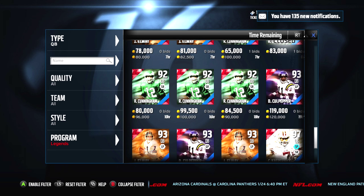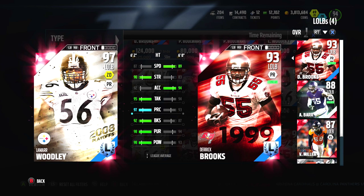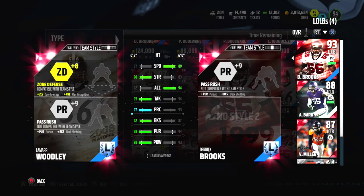All right, now on to Lamar Woodley. Check him out — here we are. Lamar Woodley, definitely a big impact back when the Steelers were winning Super Bowls. I think they got his block shed a little bit low. Maybe a 95 or 96 block shed would have been better, but 87 speed is definitely generous for this card. Lamar was a big boy. 90 strength is nice, 89 tackle, 97 play recognition, 92 block shed, 98 pursuit, and also 98 hit power.